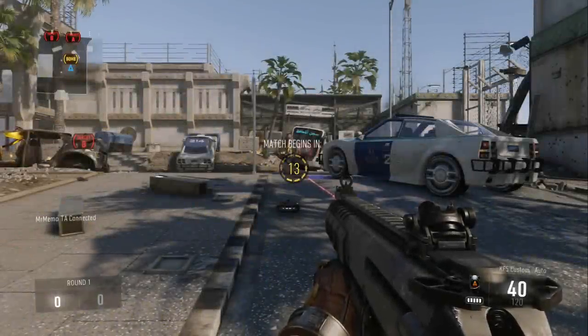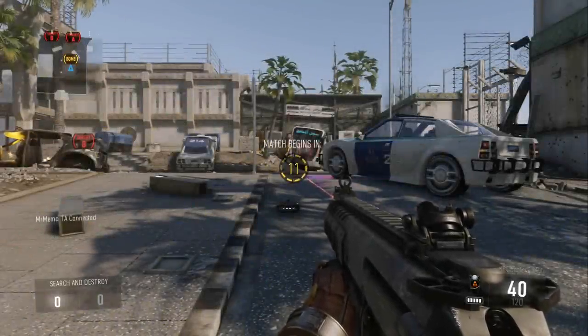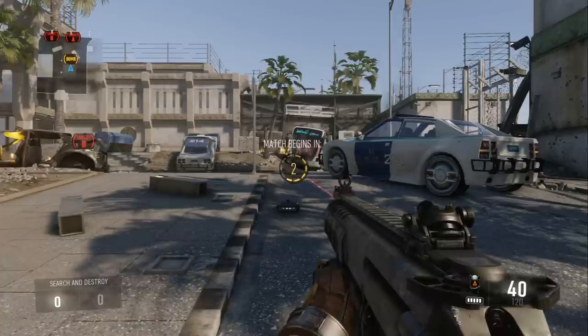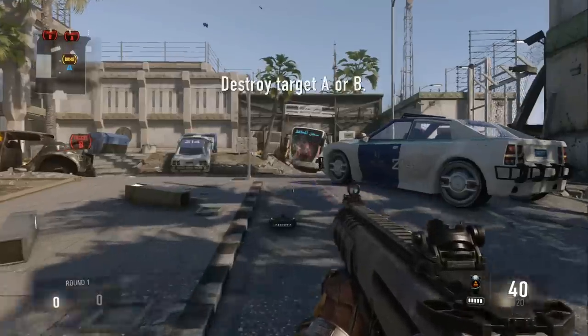Alright guys, we're on offense. I highly suggest you guys take your duo and place them on top of the top-right grid and rooftop, as you see to my right. Make sure you guys have them overlook over their spawn — that'll help out a lot. This route I'm going to be showing you is really tricky.